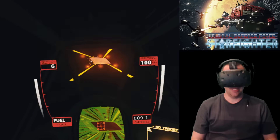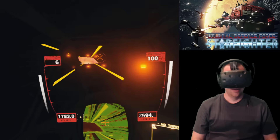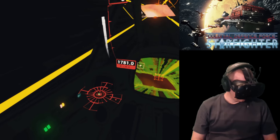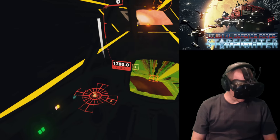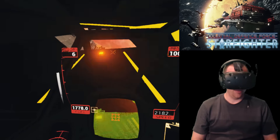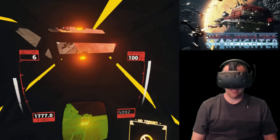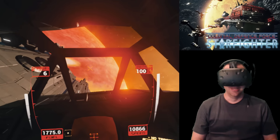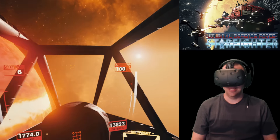Let's head on out of our hangar. We've only got six missiles so I've got to be careful with them. We've got about four guys to destroy — looks like there's a guy right in front of us and one over on our right. Whoa! Luckily I didn't take any damage. Apparently you can't do damage in the hangar — okay, that's nice.